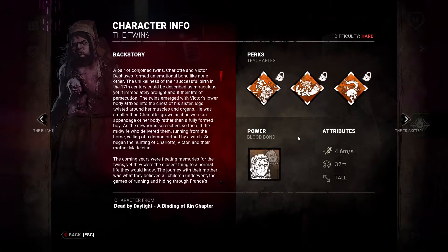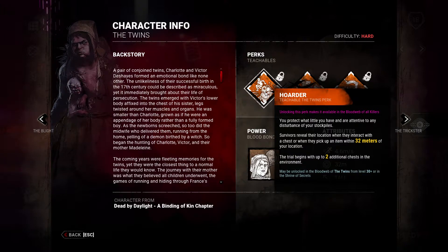Alright, here we have the perks. We have Hoarder — a teachable Twins perk. Unlocking this perk makes it available in the blood web of all killers. You protect what little you have and are attentive to any disturbance of your stockpiles. Survivors reveal their location when they interact with a chest or pick up an item within 32 meters of your location. The trial begins with up to two additional chests in the environment.